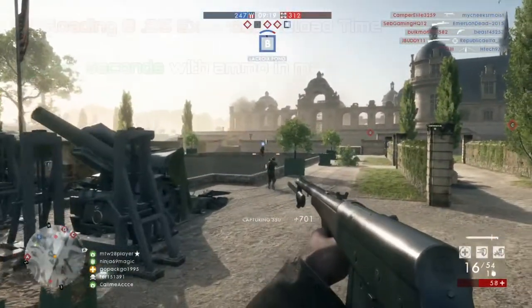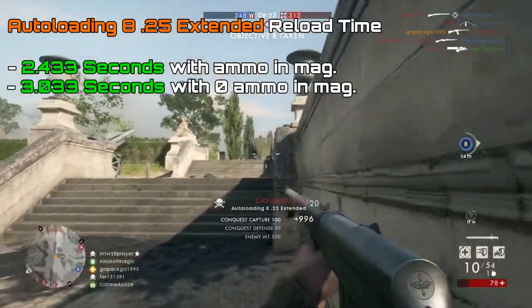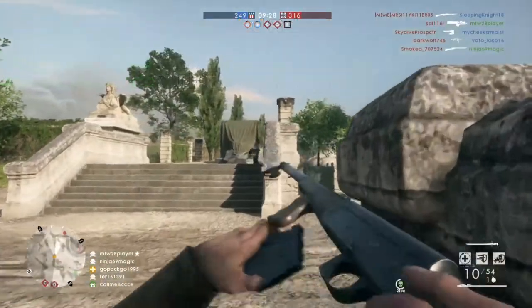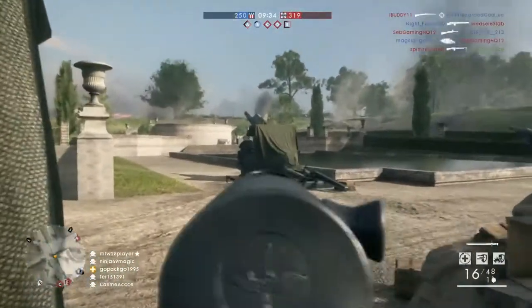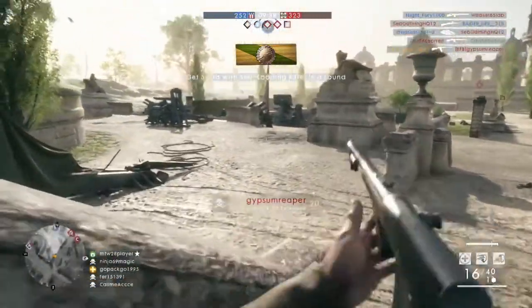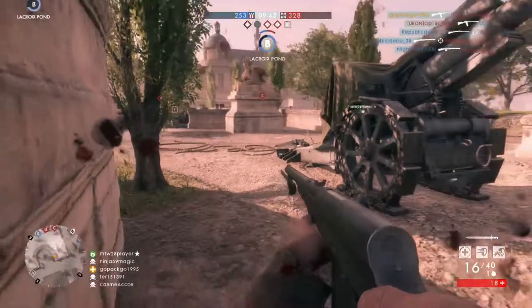The reload time for the Auto Loading 8 Extended is 2.433 seconds with ammo left in the magazine and 3.033 seconds when completely empty — both are among the fastest reload times in the medic class and both are faster than the Farquhar Hill. The Auto Loading 8.25 Extended might as well be its own unique gun in Battlefield 1 because the Auto Loading 8.35 Factory and Marksman are completely different in so many ways.